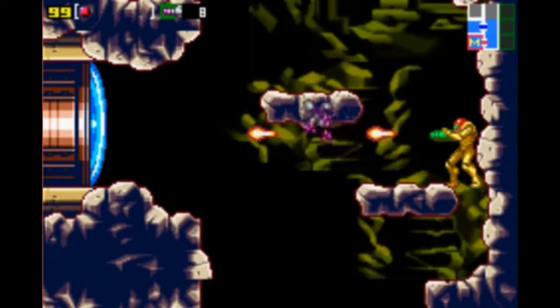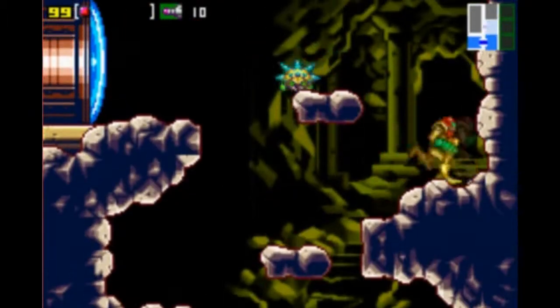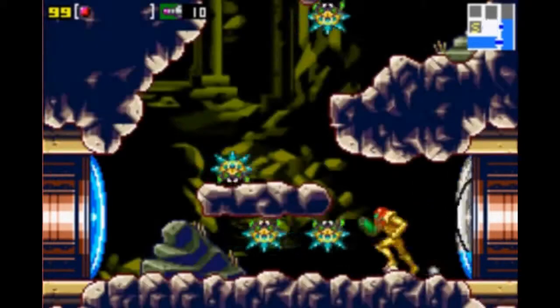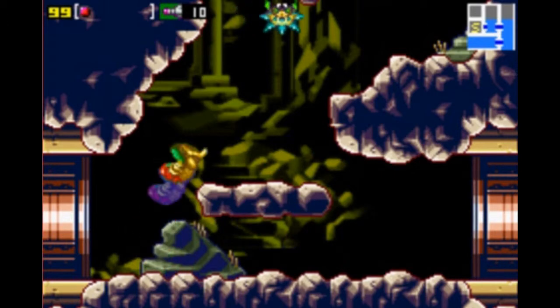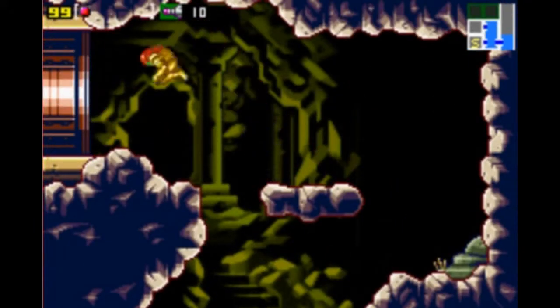Exploring the rest of the areas we have access to currently, we're going to head through this first door at the top. The room just to the left that I'm in front of leads to another save room, so I'll skip over that for now, but it's there in case you guys need it.